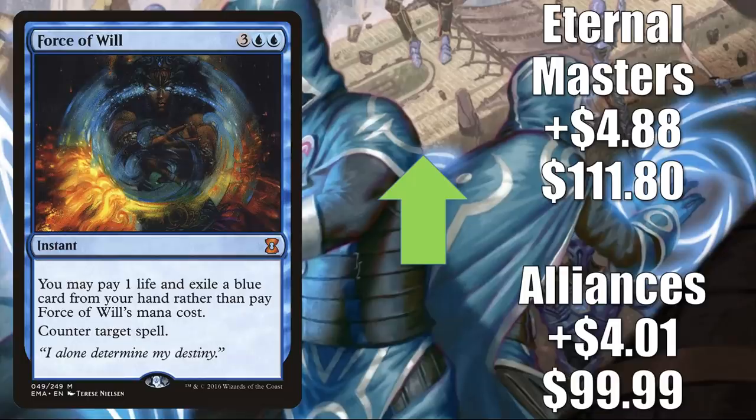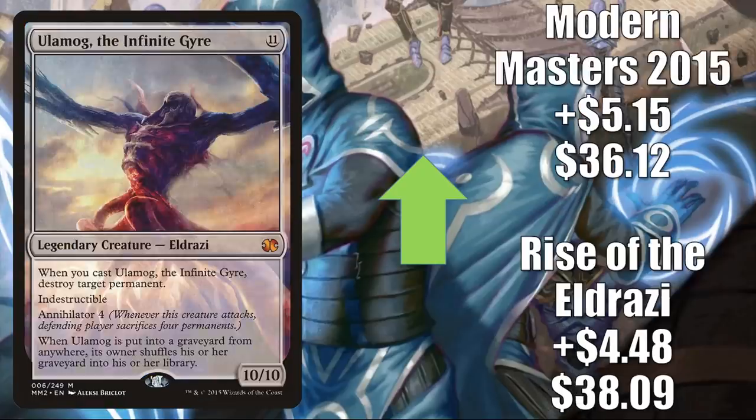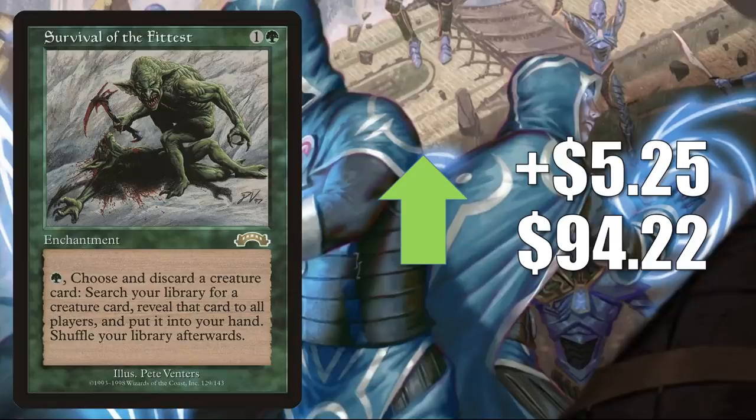Ulamog, the Infinite Gyre, another big creature going up for similar reasons — Rise of the Eldrazi up $4.48 to $38.09, Modern Masters 2015 goes up $5.15 to $36.12. Survival of the Fittest on the reserve list but got a Judge Promo foil printing — goes up $5.25 to $94.22. This is showing up in some competitive decks and has seen some increased play because of a new card, Tayam, Luminous Enigma.